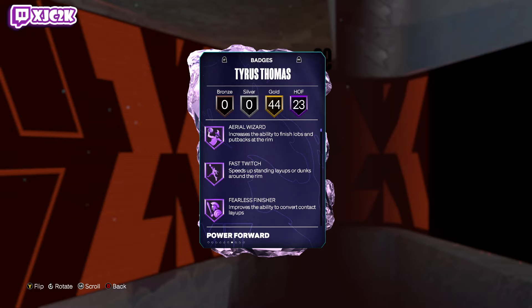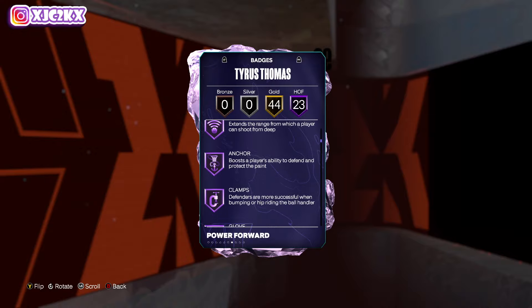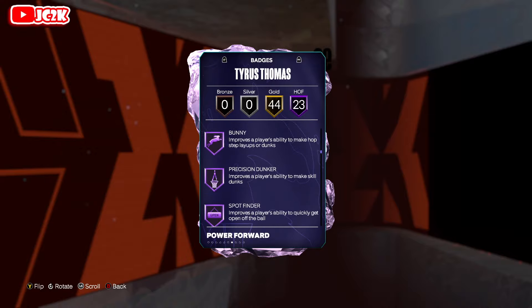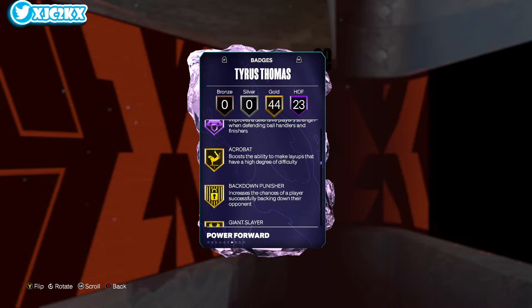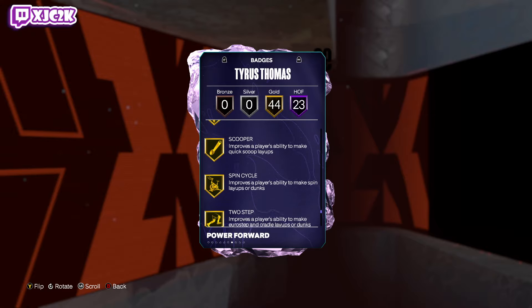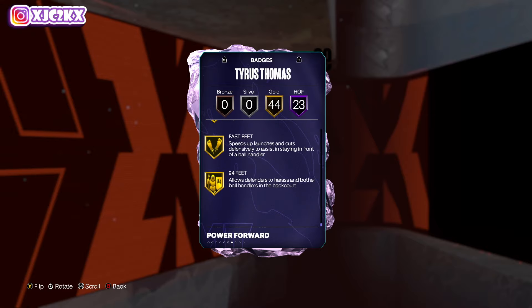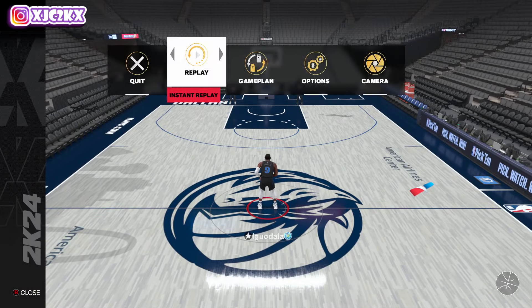He has 19 base Hall of Fame badges. I have added four. His base badges include: Hof Arrow, Wizard, Fast Twitch, Posterizer, Rise Up. I added Blinders, Dead Eye, Limitless Range, and then Anchor, Clamps, Glove, Post Lockdown, Pogo Stick, Box Out, Rebound Chaser, Bunny, Precision Dunker. I also added Spot Finder, Blow By, Speed Booster, Red Sticker, Bulldozer, Movable Enforcer. So I added four shooting badges on HOF: Blinders, Dead Eye, Limitless Range, and Gold Agent 3. Everything else on the card is base. I would recommend adding Limitless, Blinders, Agent 3, and then maybe Dead Eye and Spot Finder — those last couple badges you could swap for Claymore or whatever. But definitely Agent 3, Blinders, and Limitless Range are pretty important.